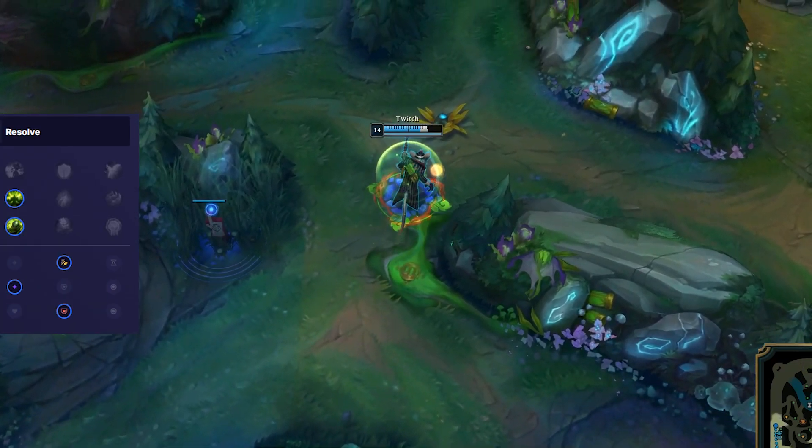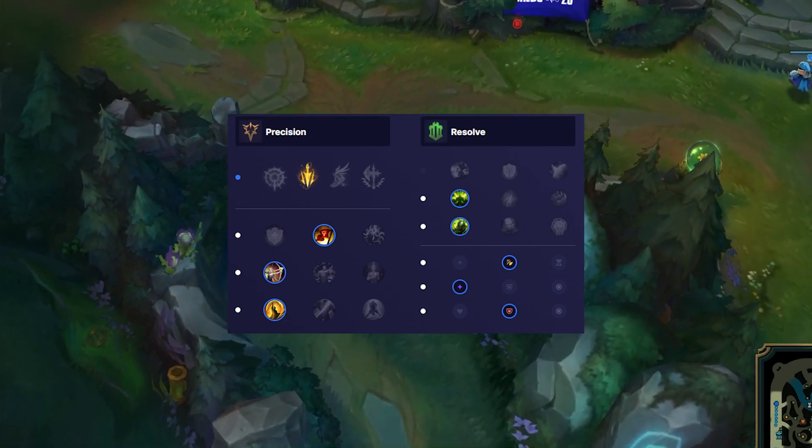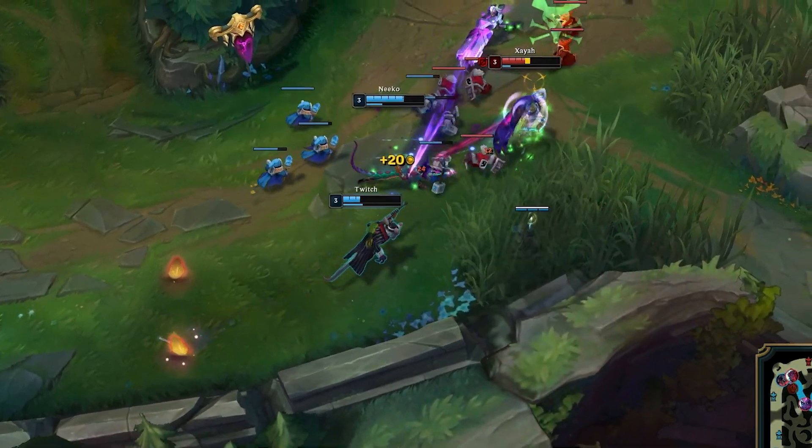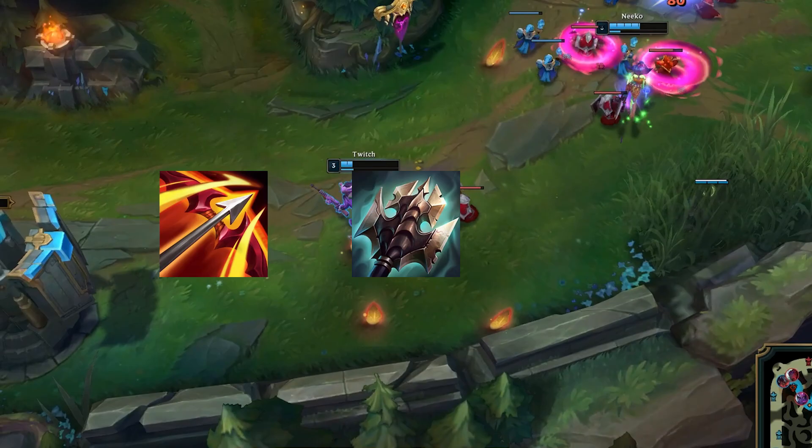For runes, you want to go Lethal Tempo, Triumph, Alacrity, and Coup de Grace. Secondary: Conditioning and Overgrowth. Core items are Tiamat, Titanic Hydra, and Black Cleaver.